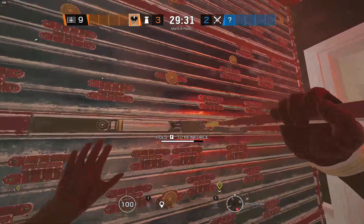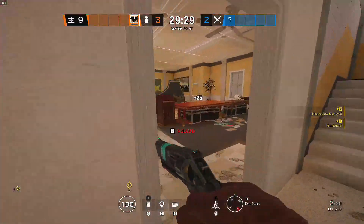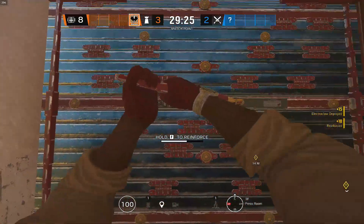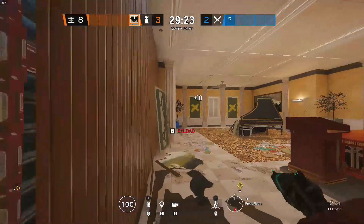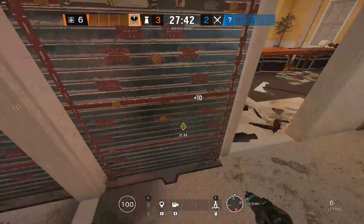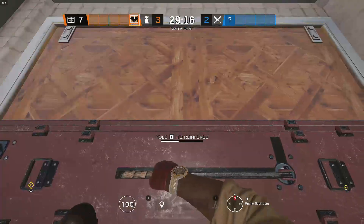Then reinforce three of these walls: one here by the benches, one next to the hatch, and also this wall — just to make sure Thermite can't put his Thermite Charge on this wall, and also the hatch.